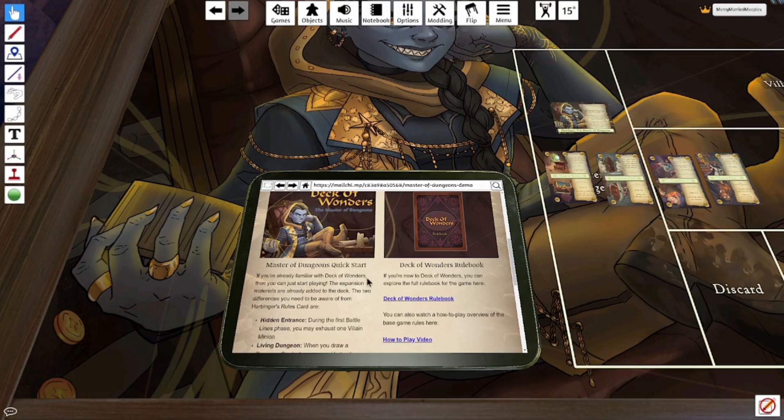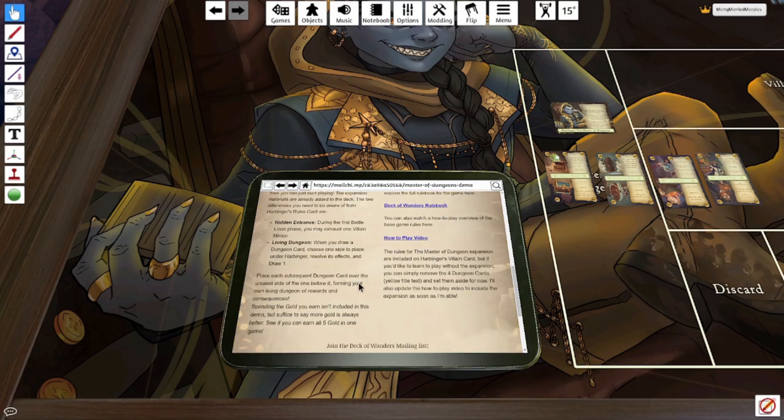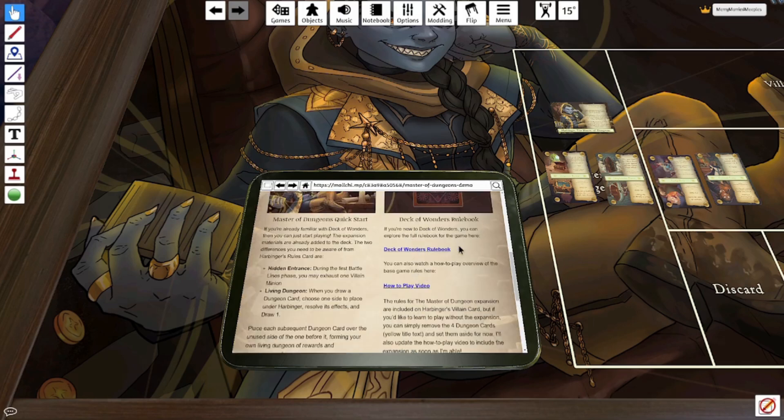This is a small slice of content in the game and expansion, but hopefully it'll intrigue you. If you know how to play, we can start. The expansion materials are already added to the deck. The two differences to be aware of from Harbinger's rules: Hidden Entrance — during the first battle lines phase, you may exhaust one villain minion. Living Dungeon — when you draw a dungeon card, choose one side to place under Harbinger, resolve its effects, and draw one. Place each subsequent dungeon card over the unused side of the one before it, forming your own living dungeon of rewards and consequences. Spending gold isn't included in this demo, but more gold is always better — see if you can earn all five gold in one game.